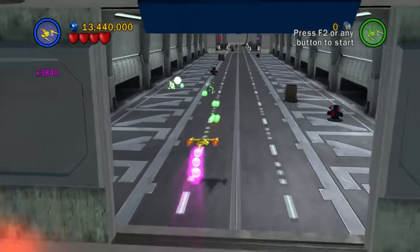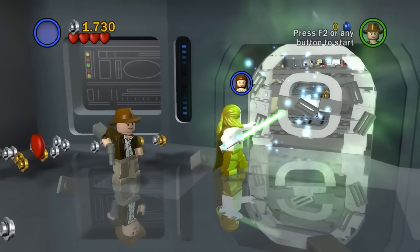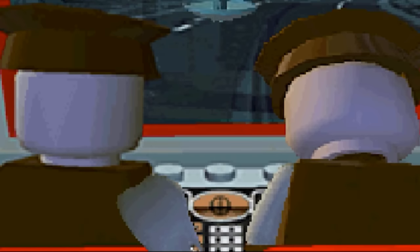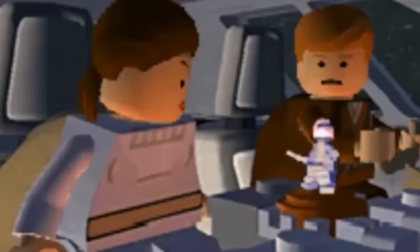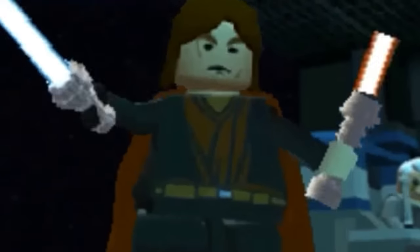The Complete Saga also had six bonus missions and several rare unlockable characters you could buy from the menu. LEGO Star Wars: The Complete Saga also had an entirely different version for the Nintendo DS, just like the previous games, but this one featured a more simplified hub world and different cutscenes, mostly based on those in the original game — but in some cases, way more violent.